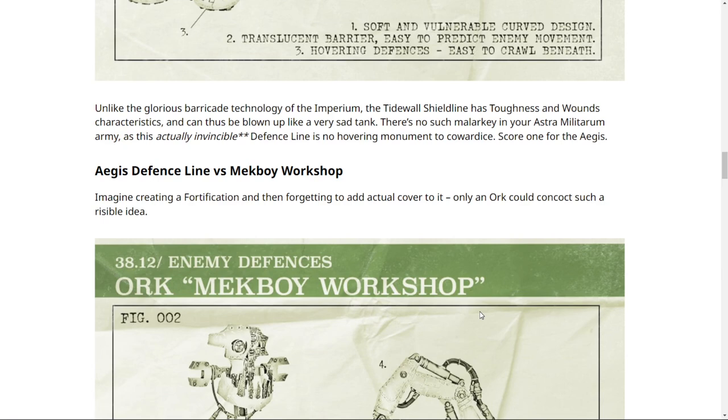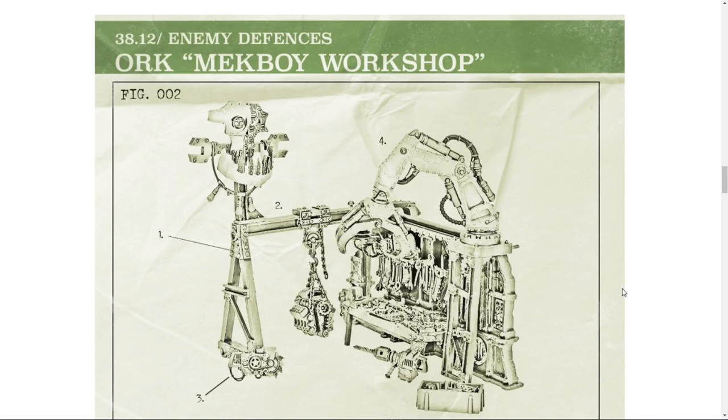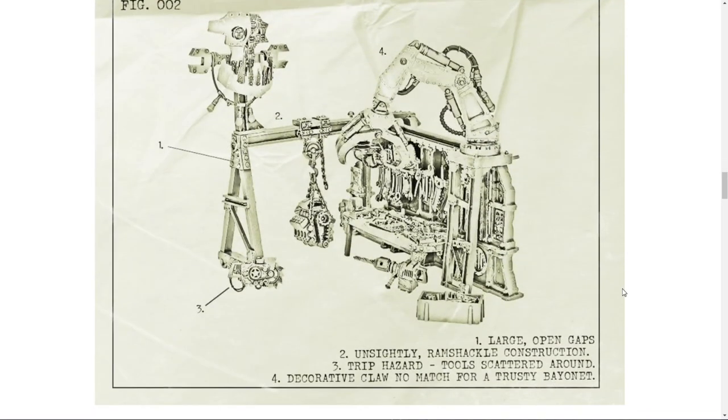Next up: Aegis Defense Line versus the Mech Boy Workshop. Imagine creating a fortification and then forgetting to add actual cover to it — only an Ork could concoct such a risible idea. The Ork Mech Boy Workshop has large open gaps, unsightly ramshackle construction, trip-hazard tools scattered around, and a decorative claw that's no match for a trusty bayonet. I think it's a pretty cool, flavorful piece — I love that it's got like a little engine on an engine stand right there.